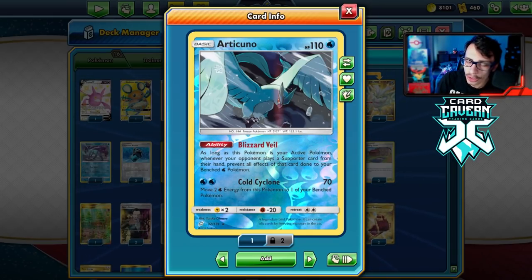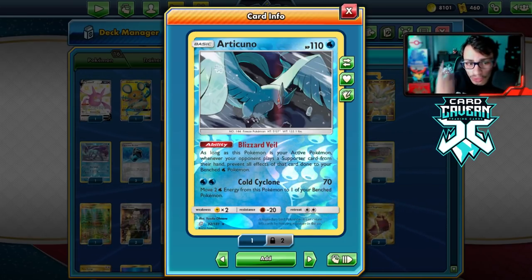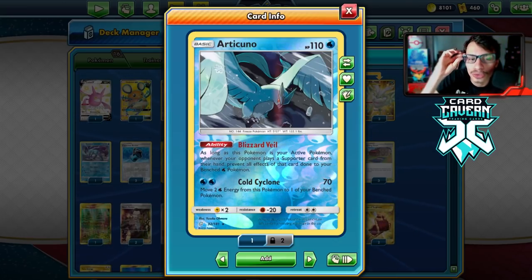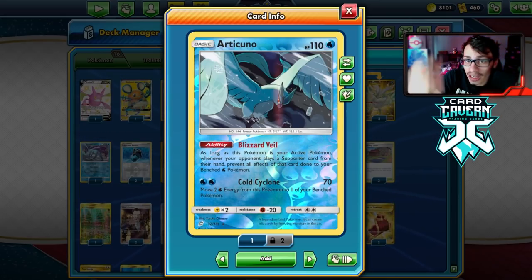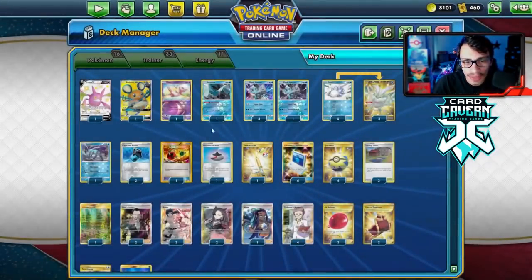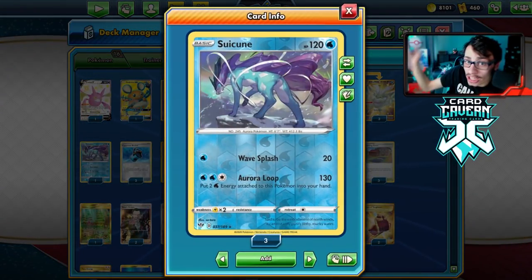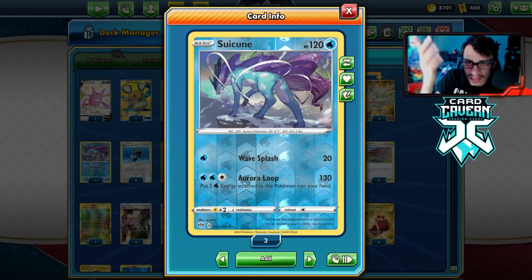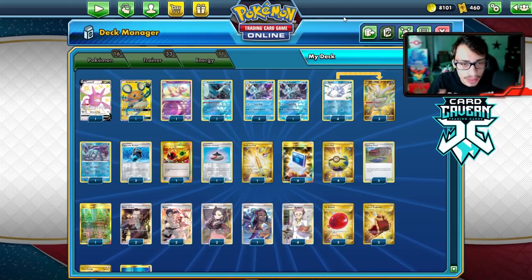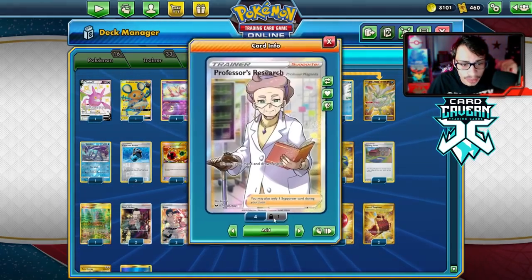I'm playing Articuno — I almost want to play two or three after testing. Blizzard Veil prevents your opponent from using Boss on your Snom or Kyurem while Articuno is in the active spot. Cold Cyclone does 70 and moves two Water energies to a benched Pokémon, enabling a quick two-energy attack. You can also deal 70 to a Tag Team leaving them at 200 HP, then finish with Black Kyurem. For V-MAX Pokémon, Suicune and Black Kyurem together do 230 damage — enough to knock out things like Dragapult or Urshifu V-MAX. Aurora Loop lets you conserve energy for your next attacker.